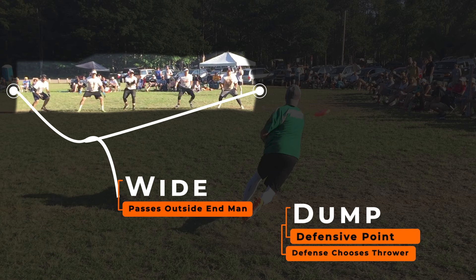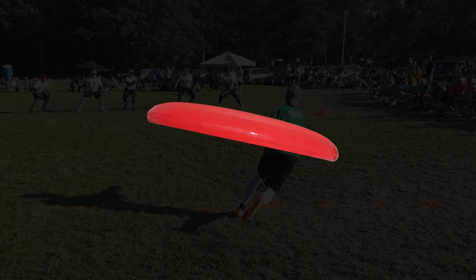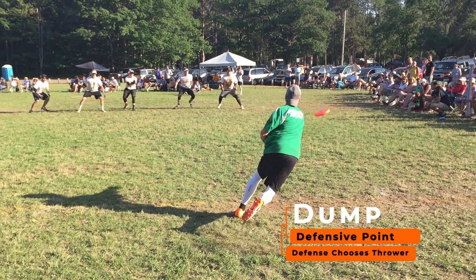Additionally, the thrower must throw the disc right side up — no vertical or upside-down throws are allowed. Vertical is considered 90 degrees either way and anything in between. Right side up is considered 89 degrees either way and anything in between. Failure to throw a right-side-up disc or within the reach of the defense is considered a dump, which awards a defensive point and allows the defense to choose who throws back.